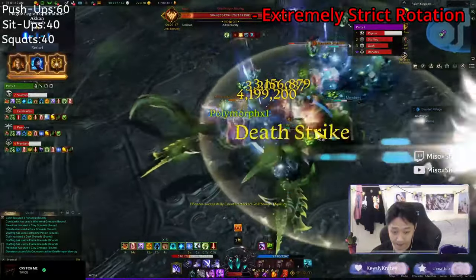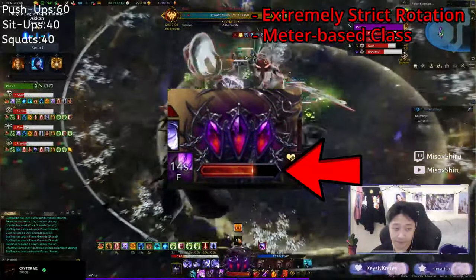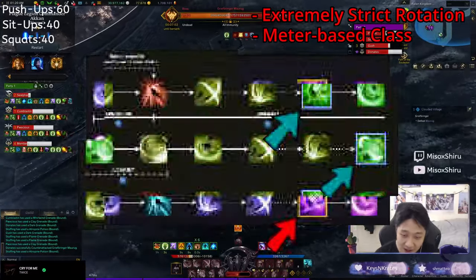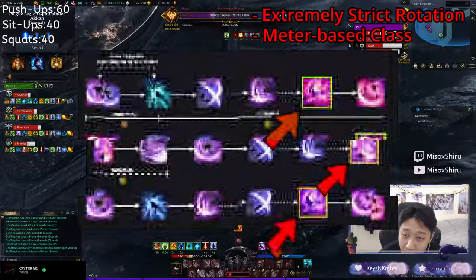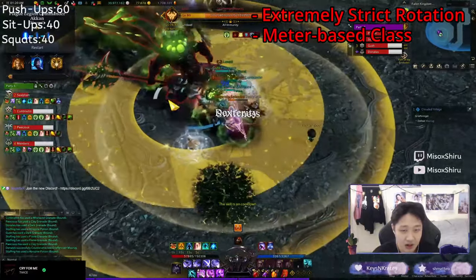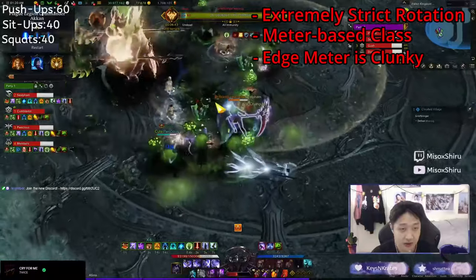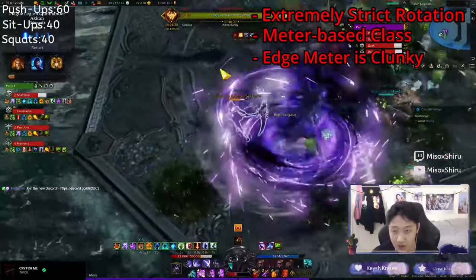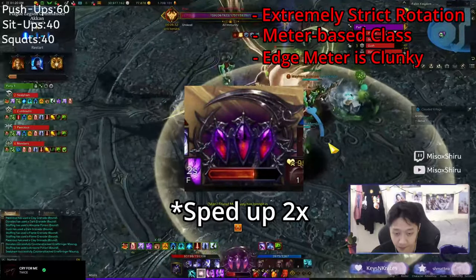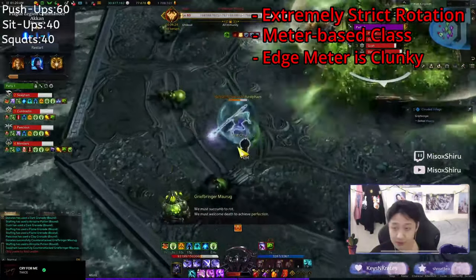Speaking of meter, that is another added layer of difficulty to this class. It has two meters to manage: your Soul Stones and your Edge Meter. Starting with Soul Stones, the reason your rotation is so strict is because you need to use your skills at a certain timing depending on whether your Soul Stones are full or not. If you miss an attack, you may not have enough Soul Stones to complete your rotation, making your DPS drop significantly. As for the Edge Meter, this is the meter that allows you to enter into Soul Snatch mode. While this meter mostly increases on its own during your rotation, when you're out of combat this meter slowly starts draining, and if you let it drain enough your entire rotation can get disrupted, which will significantly lower your damage output.